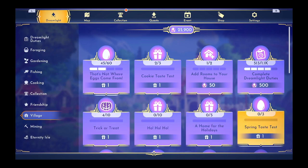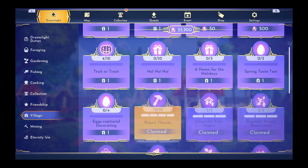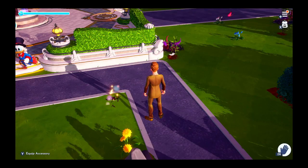Let's go make some spring taste treats. We can do the exceptional decorating as well, because we do have four items. I did write down the recipes. We can make the spring chocolate egg, the spring mimosa egg, and the spring egg bowl. Let's go to the restaurant and make these.